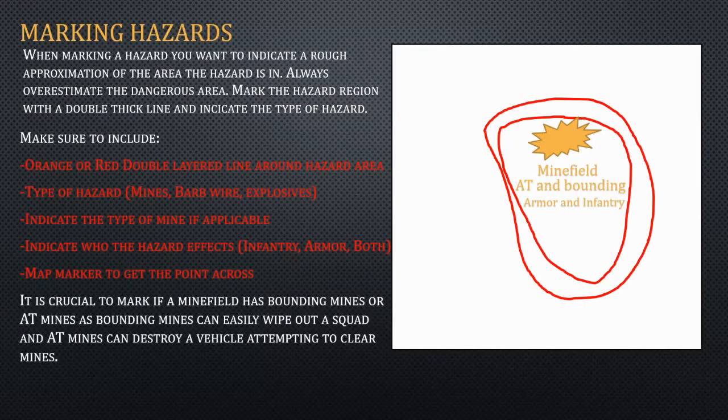The next thing is marking hazards. This is mainly done so that you can let others know about the presence of minefields, both yours and the enemy's. The way I do it is using two red or orange lines drawn around the hazard. You want to overestimate the area — you don't want to underestimate just in case someone wanders in. Then you want to mark the hazard type: if it's mines, barbed wire, explosives, a road blocker, that kind of thing. And if it's a minefield, you want to indicate the types of mines — for this one I've indicated AT and bounding. It's important that you do this so that the person would know how to defuse it. Also indicate who the hazard would affect — armor and infantry — so people know not to go into the zone. And pretty much you also want to include a map marker, just so no one accidentally stumbles into the field.